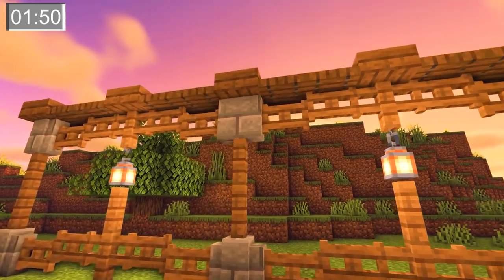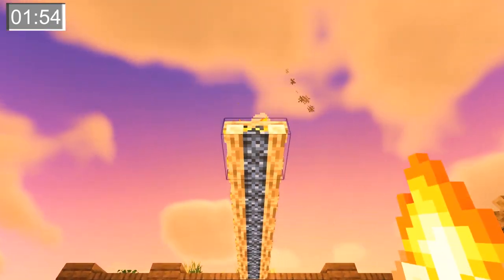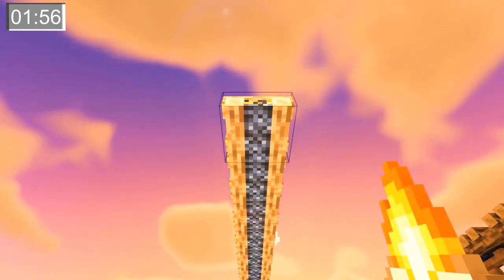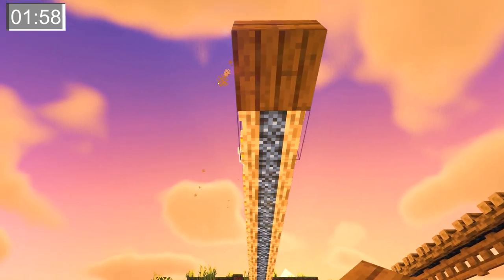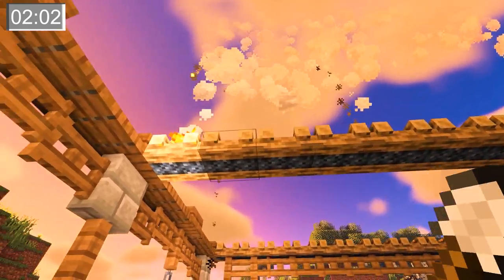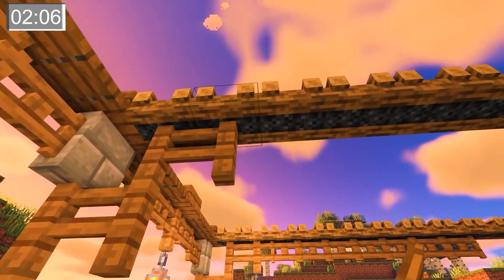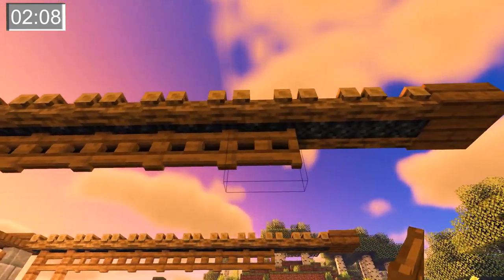Now after placing this hanging lantern, it's basically just rinse and repeat for the next two rows. Don't forget to leave those two spaces at the end.